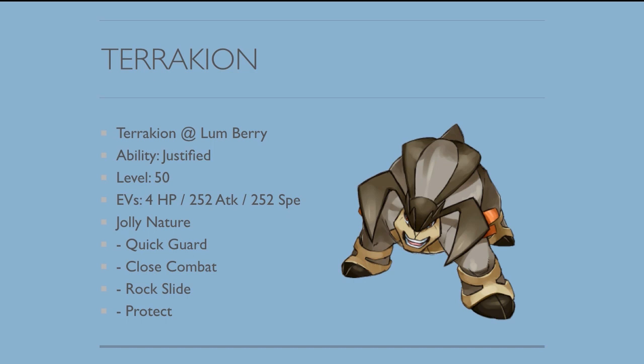Terrakion — also a familiar face from the previous team, but this time I have Quick Guard over Double Kick. I really wasn't running into enough Bisharps and Sneasels to justify Double Kick, and most Bisharps were running Life Orb anyway. Quick Guard really helped — it upped my Talonflame matchup, because Quick Guard blocks Brave Birds, which was great given I had Mega Venusaur on the team. It also helped against prankster Pokemon like Thundurus and Meowstic, blocking Thunder Wave and Swagger, and it blocked Fake Out from Pokemon like Kangaskhan. It came in very clutch in a bunch of sets at both Apex and Regionals.